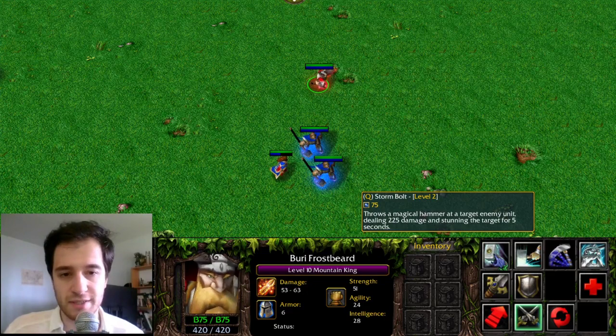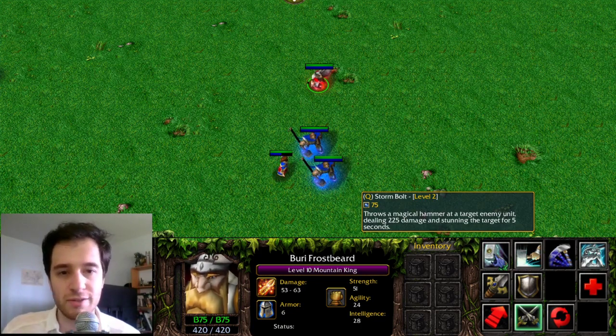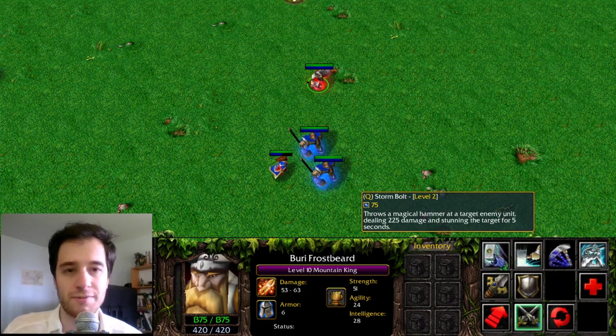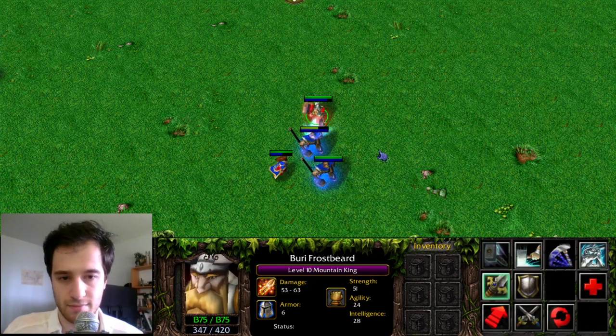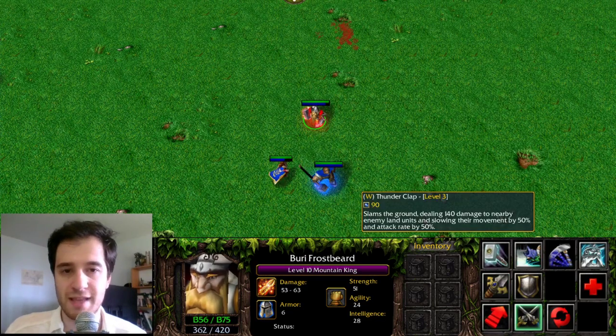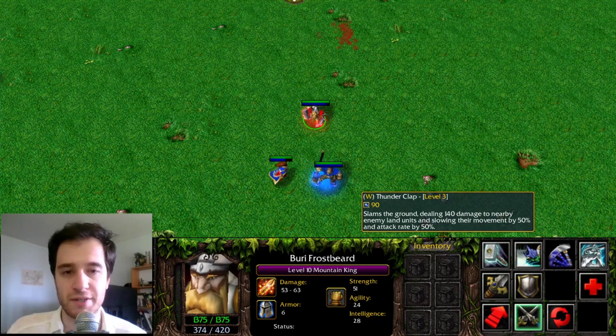The Mountain King's Stormbolt deals damage to a single target and stuns them for a duration — this is the basis of many targeted stun abilities in Dota 2, including Stormbolt from Sven, Chaos Bolt from Chaos Knight, and Wraithfire Blast from Wraith King. Thunderclap deals damage in an AoE and slows enemy movement speed and attack speed — this is the basis of both Thunderclap from Brewmaster and Earthshock from Ursa Warrior.